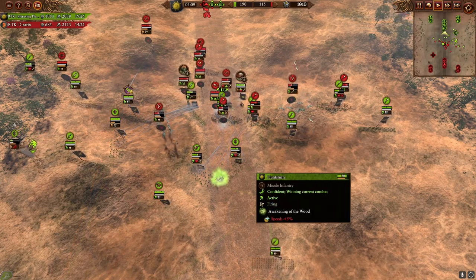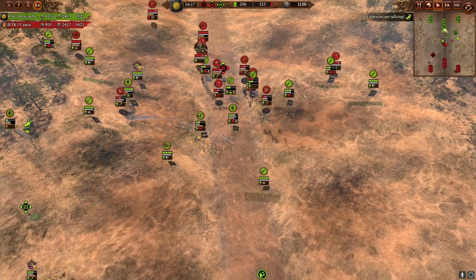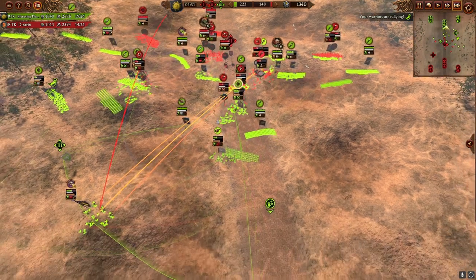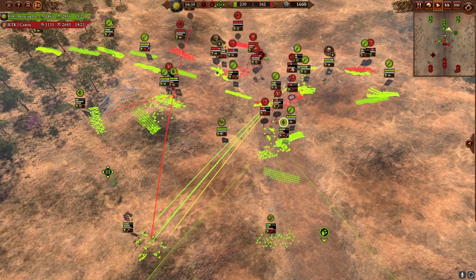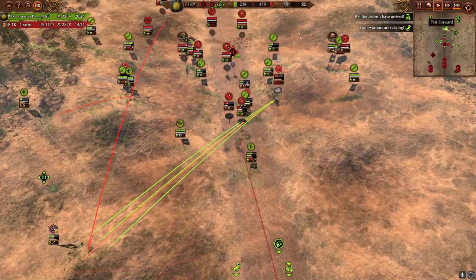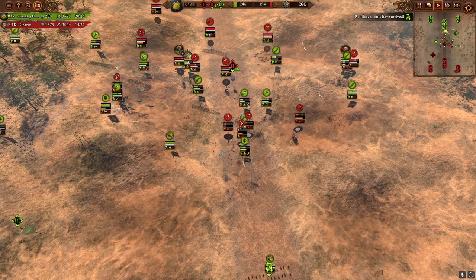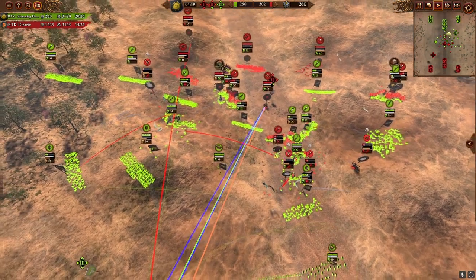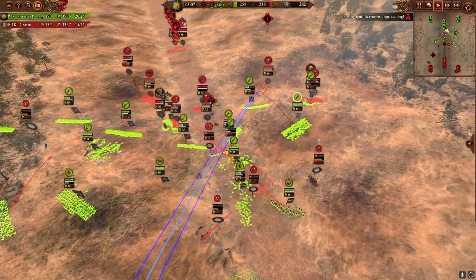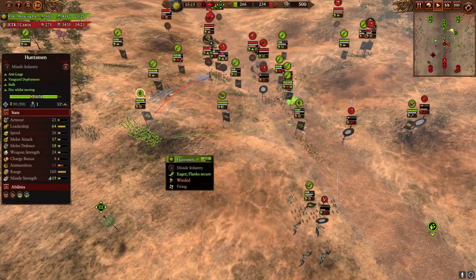Empire's not the greatest at this infantry line style — they are very flimsy, much weaker than Dwarves or Cathay who are also known for this style. What we do have is much higher damage potential on our missiles, so we need to be very proactive getting shots off with our high-damage huntsmen or grenade launchers to ensure our infantry stays alive long enough to protect them. Anti-large demigryphs are very good at dealing with backline threats like pterodons, stegadons, and enemy cavalry — they do a great job as a backline sweeper against most large armored targets.